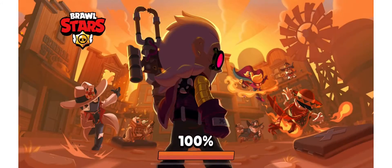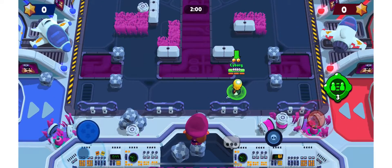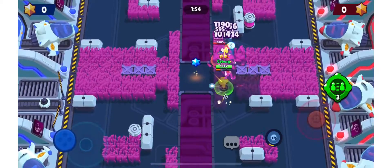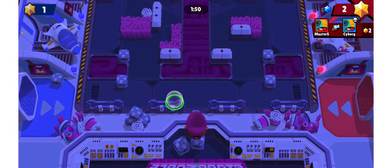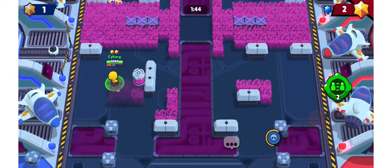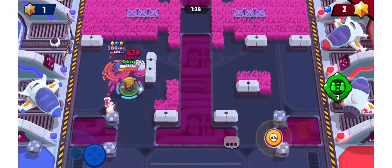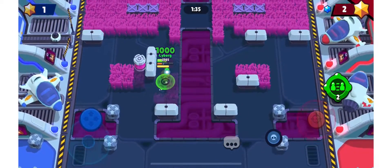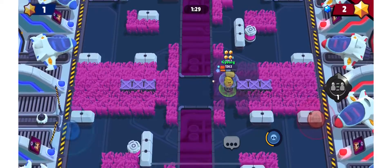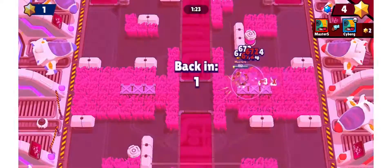Heading into the final set of the day — we did end up winning the entire 1v1, we went three-zero, so we're just doing Bounty for fun as we normally do. How did my clone get taken down, someone explain? I'm scared to move up — oh wow.